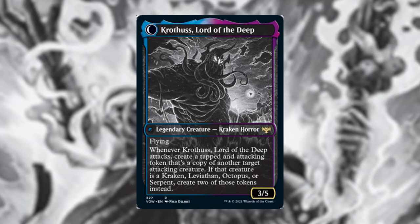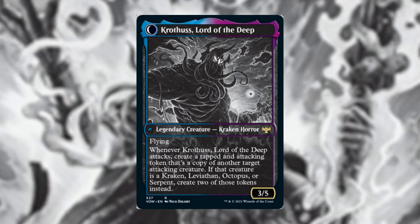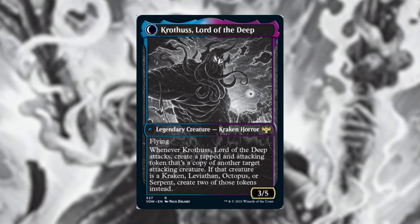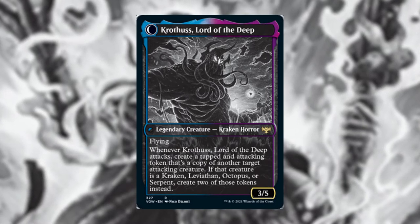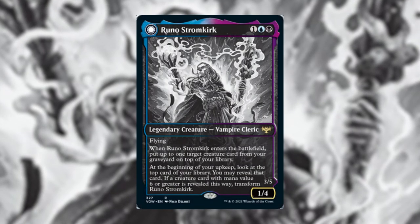The plan is to build Runo with fatty Kraken, Leviathan, Octopus, and Serpent creatures with graveyard recursion. The focus needs to be on getting casting-cost six-or-greater creatures on top of the library to transform Runo and take advantage of the creature token generation.